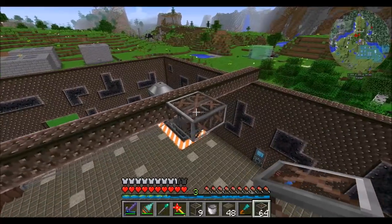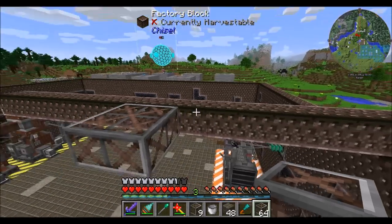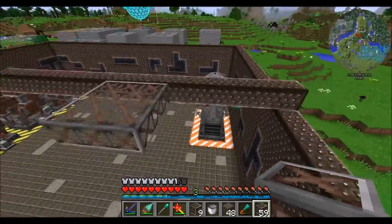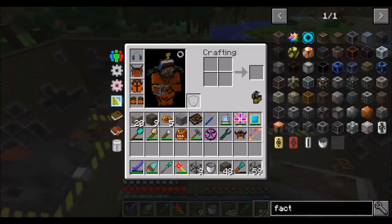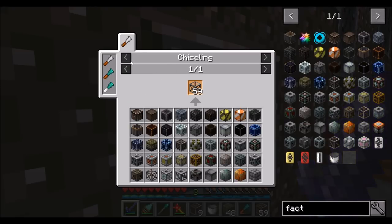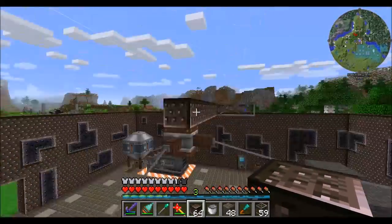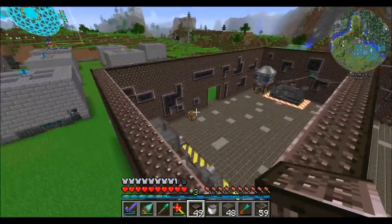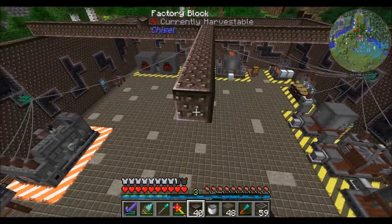I'm trying to decide what I want my roof to look like. I'm taking a look at these factory blocks - rusty, scaffold, transparent. That might be cool for kind of a skylighting type of scenario. I'm thinking I might want the majority of the space to look like that. So let's get more of these and this can kind of be the main foundation of the roof. I'm debating if I want the entire roof to be that scaffolding stuff.